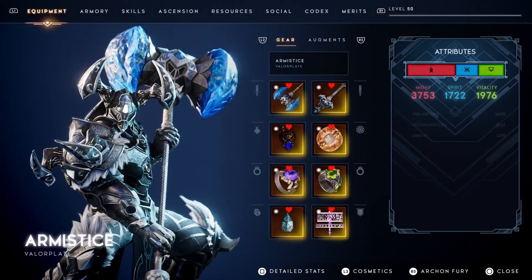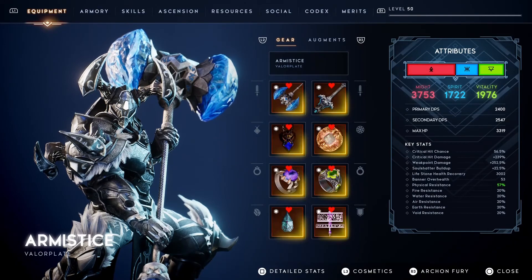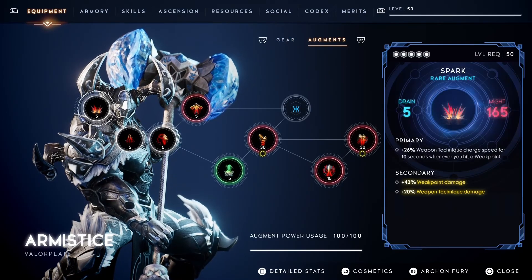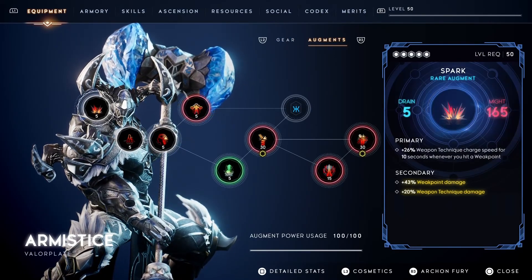The Annihilator build is probably the most damage-dealing valor plate I have, which might show that this build is extremely compatible with Armistice. The key is to wait for a weak point and use the Hammer Southern technique, but other than that, it's also straightforward as Bulwark and Greyhawk.